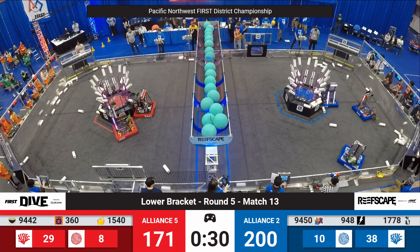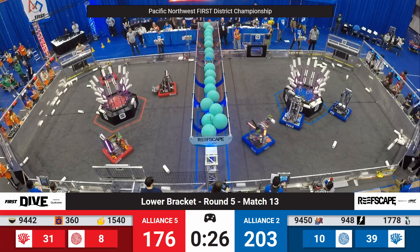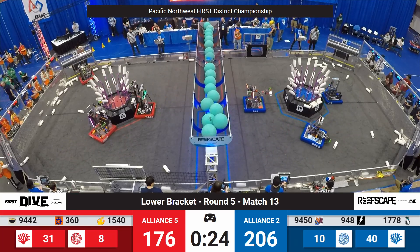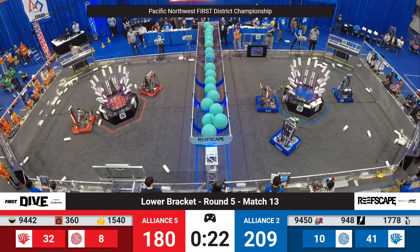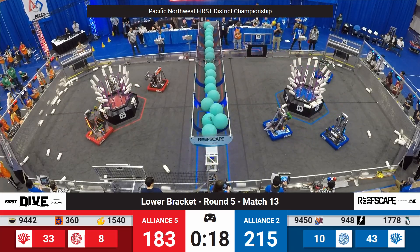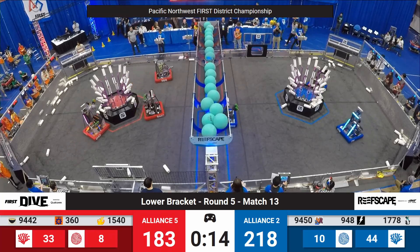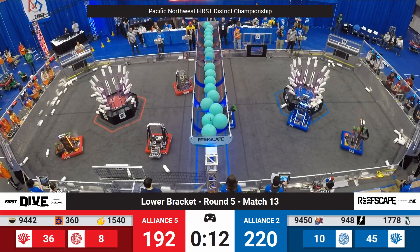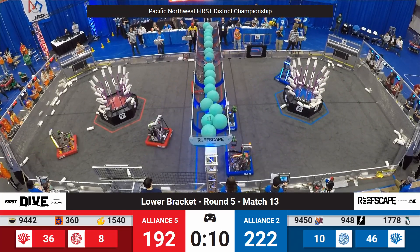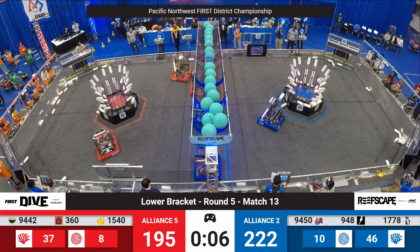A 25-point advantage for blue as our real-time scores update. Blue alliance reef nearing capacity, red alliance reef not far behind it. All the algae has been scored, so it's Coral and cages the rest of the way. Here comes 360, here comes 94-50 — The Revolution and the Raptors are going to try to climb their cages. NRG there as well.